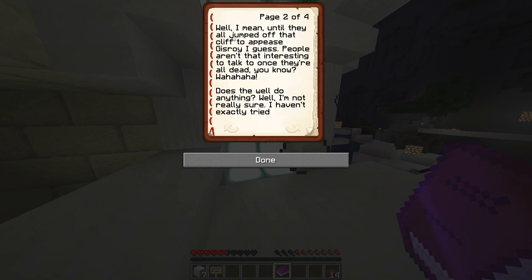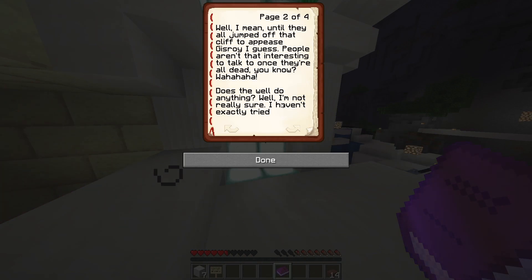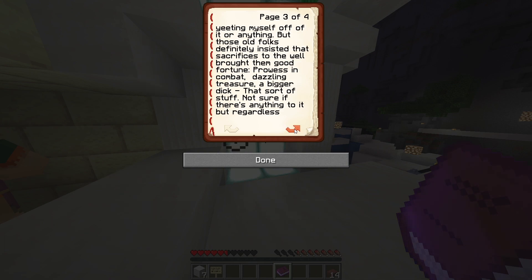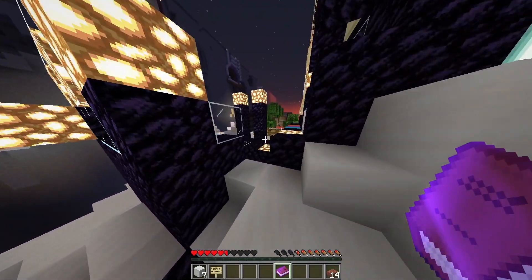Until they all jumped off that cliff to appease Gisroy. I guess people aren't that interesting to talk to once they're dead, you know. Those old folks definitely insisted that sacrifices to the well brought them good fortune, prowess in combat, dazzling treasure, a bigger dick - that sort of thing. Not sure if there's anything to it, but old Gisroy ought to lower his prices if you ask me.